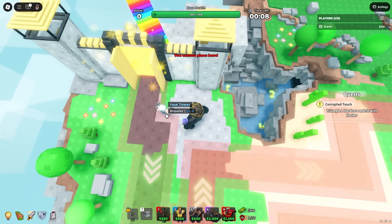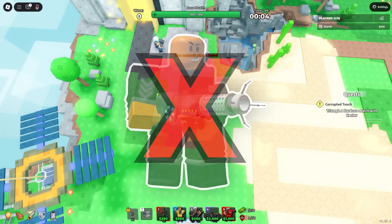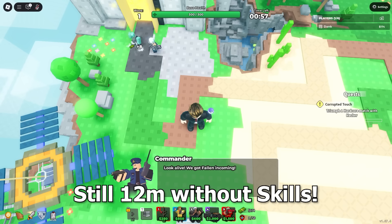Let's look at this solo fallen speedrun I did a week ago with this strange looking loadout. I have no actual DPS towers — only mercenary base, brawler, rock tier, and supports. I have almost max skills unlocked, but you're still able to get a 12 minute time without any skills at all, only a minute slower.